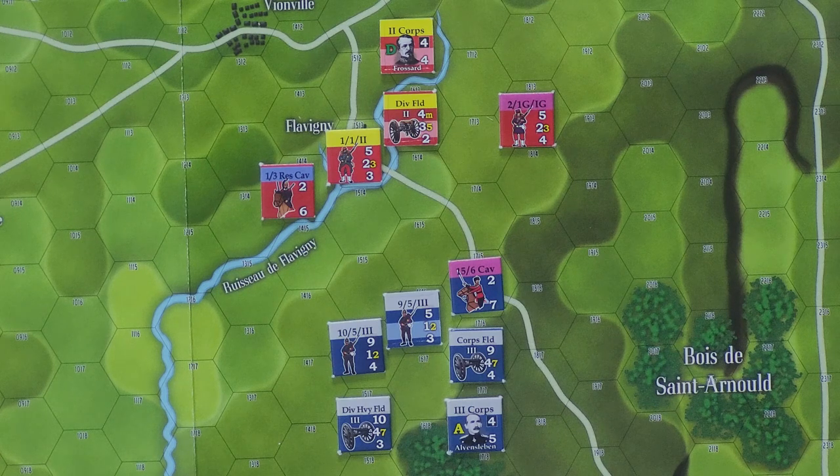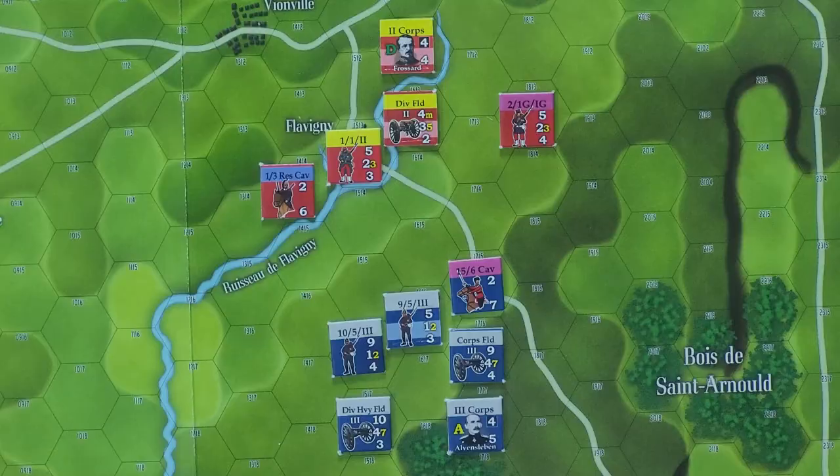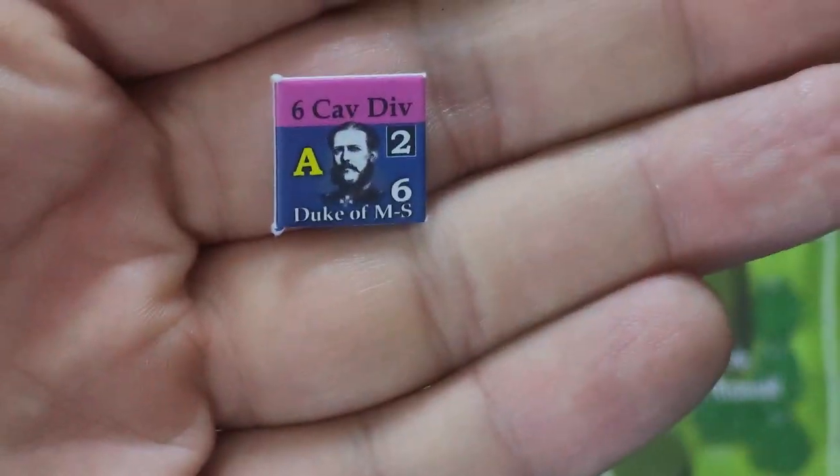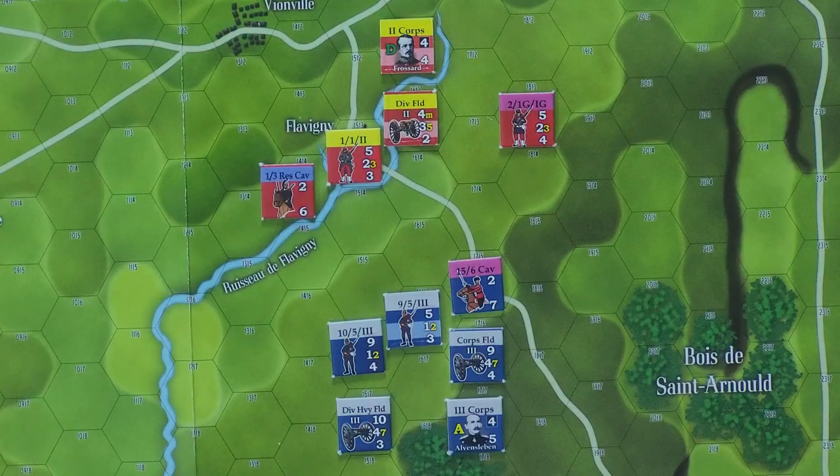So the 6th Cavalry headquarters unit is placed on its attack side. This is your 6th Cavalry headquarters unit right here, and that is out of its command range. The command range is two, so he is far afield here — way out of range. Once you're out of range, you have to basically roll on the out of command table.